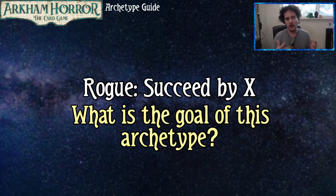Hello everybody, welcome to another archetype video. Today we're going to be talking about the rogue archetype succeed by X. What's X? X is a variable — sometimes it's one, mostly it's two, sometimes it's three, and sometimes four. They just want to succeed by a positive number.